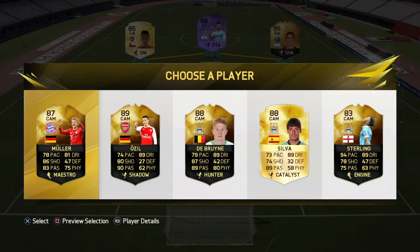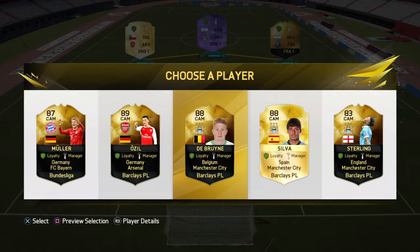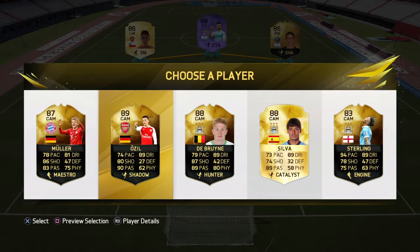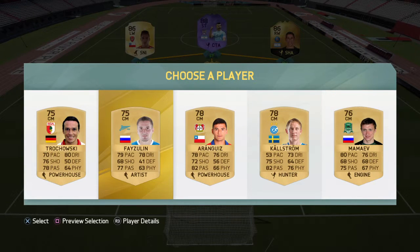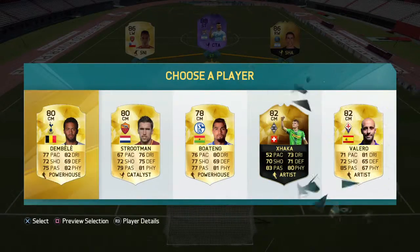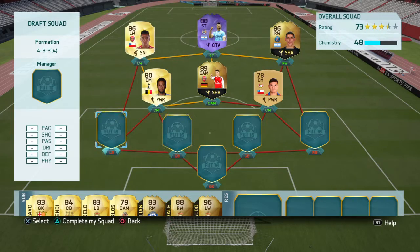So we have a center attacking mid — some quality players. Four of these guys are in England's first league, so I'm going to choose Ozil, the better player out of all of them. He's in the Barclays Premier League, so we're going to pick him up.